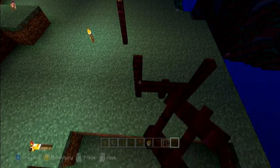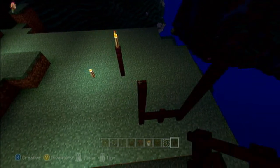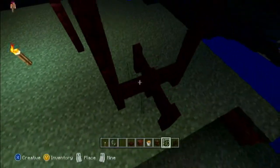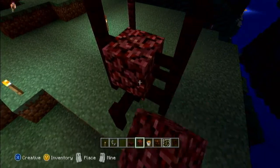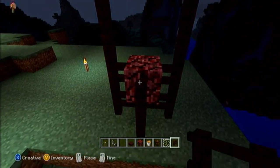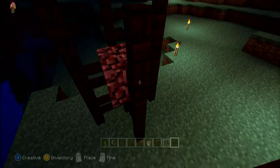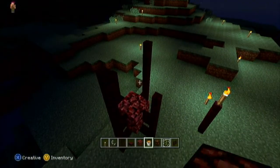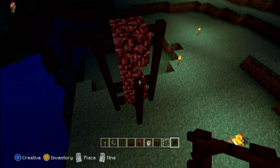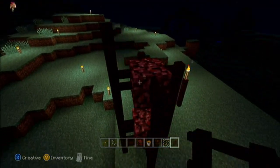Hey guys, Victor V5 here. I am checking out some new lighting styles that I have been trying out and I thought I would bring you along to check them out with me and see what you guys think. I always love using the nether brick fence for lighting. I think the wooden fence — maybe I'm just tired of seeing it so much — I've seen it all before, as I'm sure a lot of you guys have as well. So I've been using a lot of nether brick and I think it looks amazing.